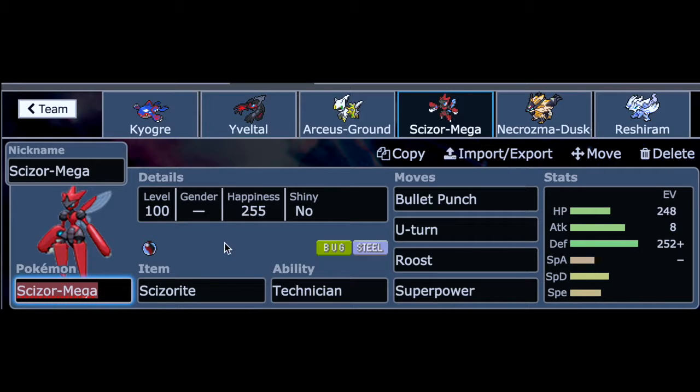We have Mega Scizor, and this Pokemon is a great check for Xerneas. It has Bullet Punch, U-Turn, Roost, and Superpower. The Technician ability boosts Bullet Punch and U-Turn, though I'm not sure about Superpower.